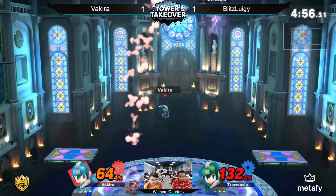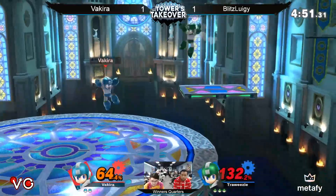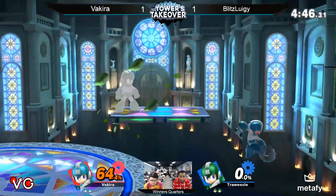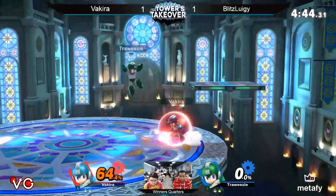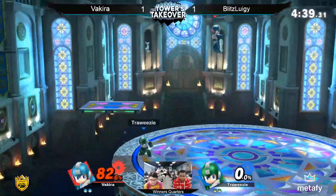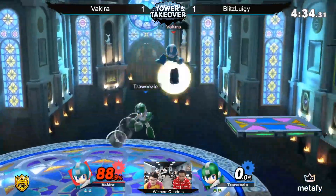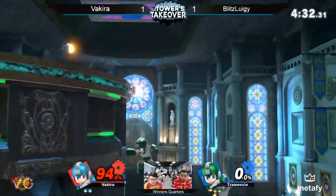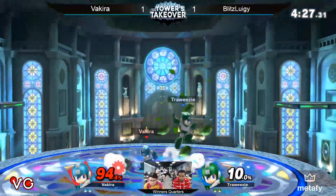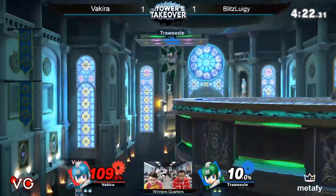Blitz Luigi is really going in now, punishing Vakira for a lot of these options. Up smash is still not killing, especially on Kalos. That would have killed me — that would have killed him twice. Back airs are so hard to deal with — hard to parry, very strong move. I love the buff they gave his back air. I feel like in this game he's definitely more of a real character; in Smash 4 it was more about how many footstool Teleconfirms you could get.